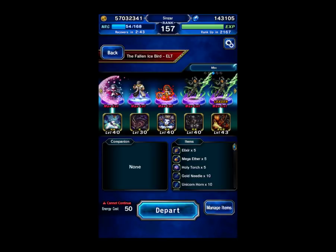Hello everyone. Today I'm going back to the Fallen Iceberg Trial Elite version and I'm going to be doing it with a budget clear guide. This is going to be no rainbow units and we're not going to be using Trust Masteries unless they were free from raids.